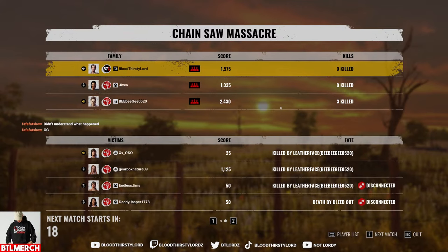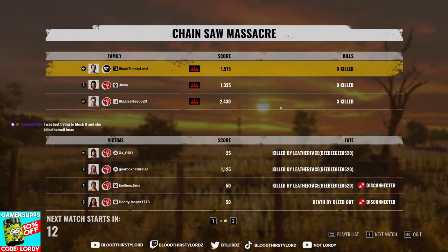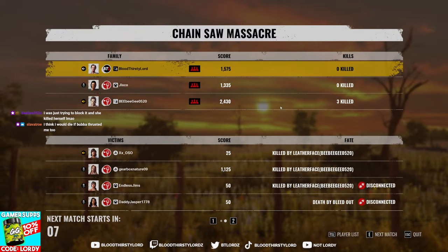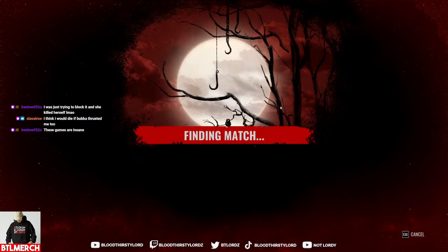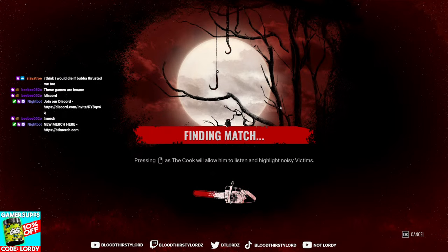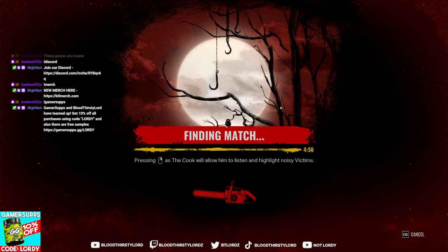That was interesting - the Battering Ram perk combined with Grandpa goes to one-hit only at level one. So if you get Battering Ram at level one and also Grandpa at level one it'll work, but I also think level three on the null perk could be enough to utilize without the Grandpa perk possibly. If you're new to the channel, make sure to hit subscribe and like, follow on Twitch, join the Discord, and use code lordy at game subs for 10% off and btailmerch.com.